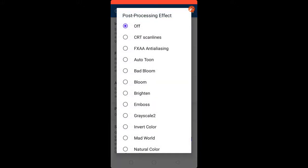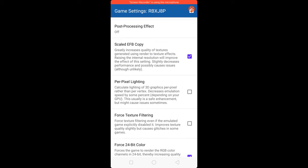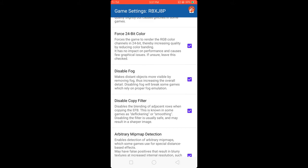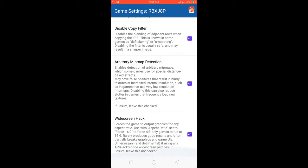Set Full Scene Anti-Aliasing to Off, Anisotropic Filtering to Off, Post-Processing to Off. Enable 8-bit, disable Perfect Pixel Selecting, disable Force Texture Filtering, check Force 24-bit, check Disable Fog, check Disable Copy Filter, and check Arbitrary Mipmap.